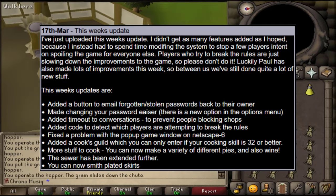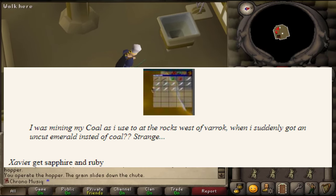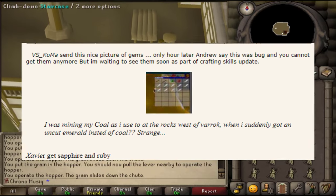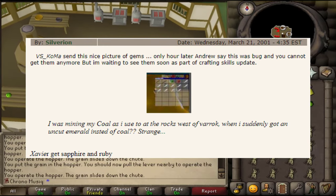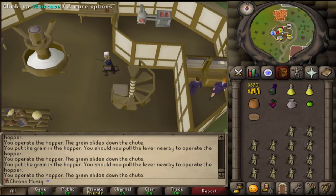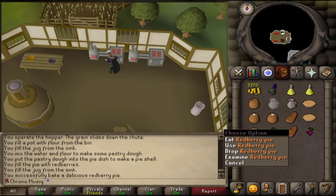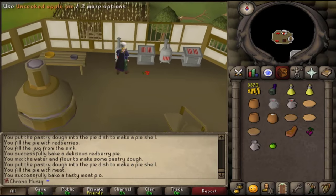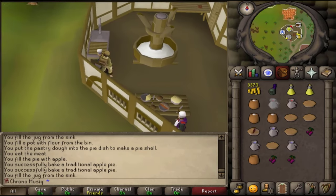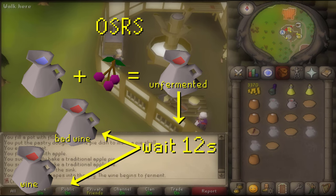The Smithing skill also got extended — you are now able to smith plateskirts. Mining also had an update: people were mining and all of a sudden getting uncut gems instead of minerals. However, this was a bug, and it only took Andrew Gower one hour to fix it. Now we just need to wait until the crafting skill gets updated to know the uses of those gems. Back to the Cooking Guild — the Redberry Pie, Meat Pie, and Apple Pie are all successfully baked, and the unfermented wine is successfully fermented after waiting.